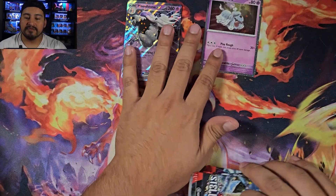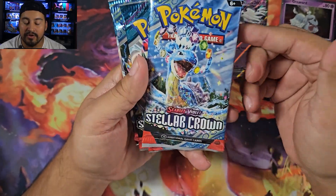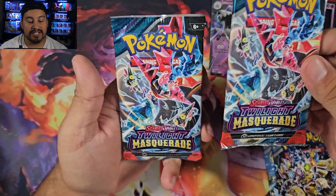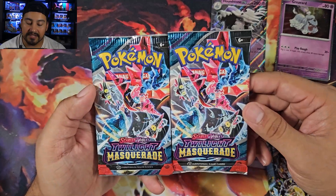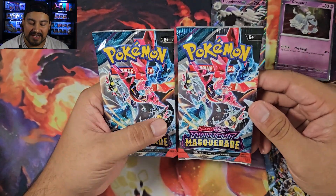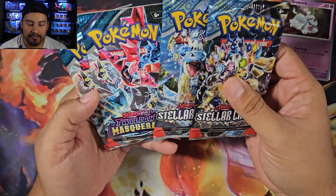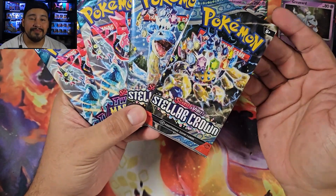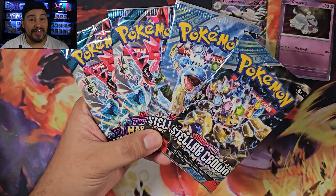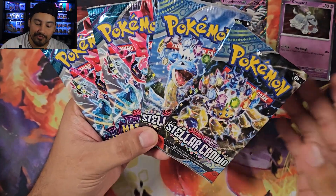As for our packs — we get two Stellar Crowns. What are the other two packs? Stellar Crown, Stellar Crown, Twilight Masquerade, Twilight Masquerade — so two Stellars and two Twilights. That's not actually that bad. Twilight Masquerade has the Ogerpon in it, which is a very playable card. Stellar Crown has the illustration rares. Out of four packs, I'm not expecting much — maybe just one EX card. Anything more than that I'll be happy. If I get a full art, an illustration rare, or a special illustration rare, that'll be super awesome. But right now I just expect a regular EX card. Without further ado, let's get into this opening.